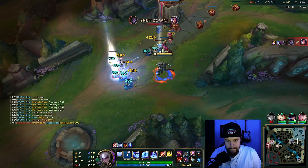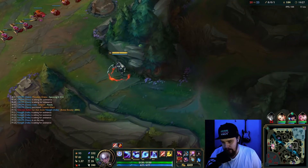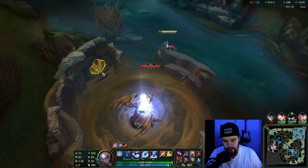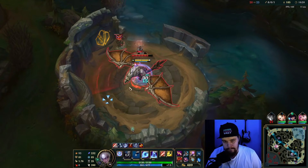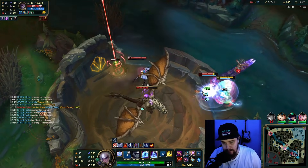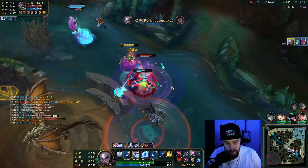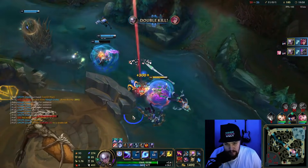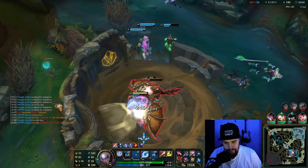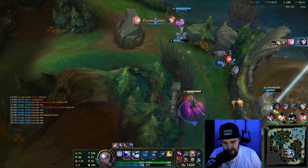Lux isn't going for the mid wave so I'll take it since it's quite a decent wave. I'm definitely playing for Drake though — objectives like a Drake soul point are the priority right now. This is warded. Who is this? That's Sylas and Nasus. Can I get my stopwatch off please? That ult landed on three people because they just full-commit dove on me — which is very good.